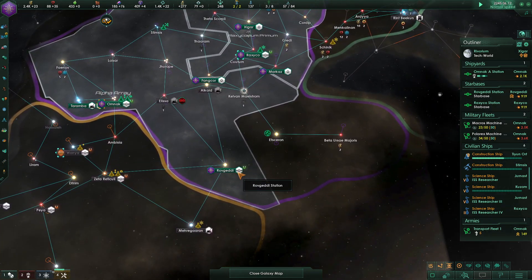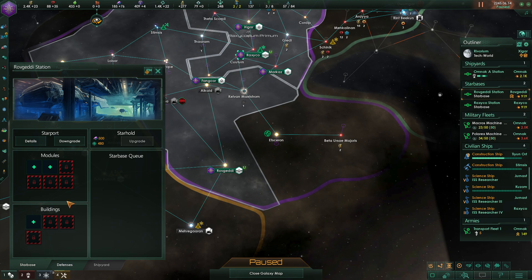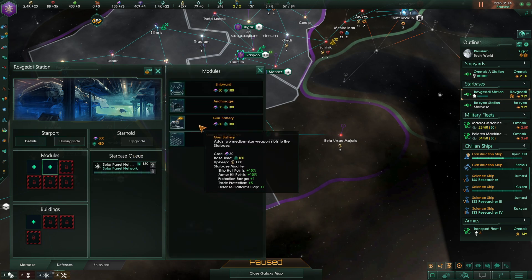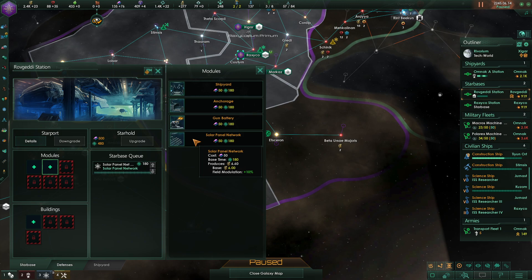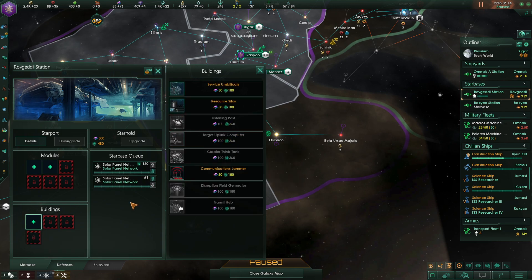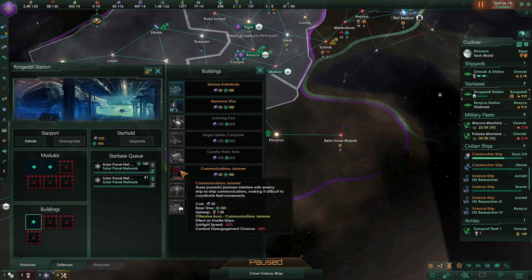This construction is done now too. Let's build one solar panel and maybe a gun battery — actually we'll just build two solar panels and maybe a jammer.